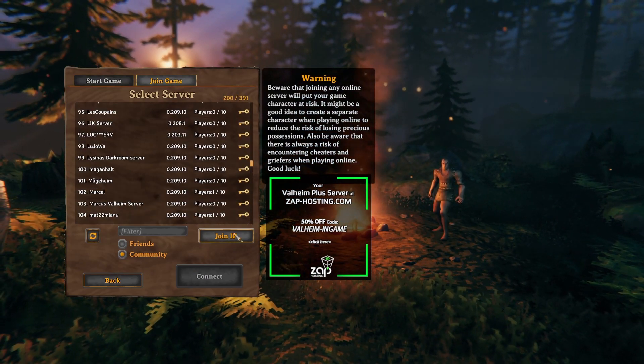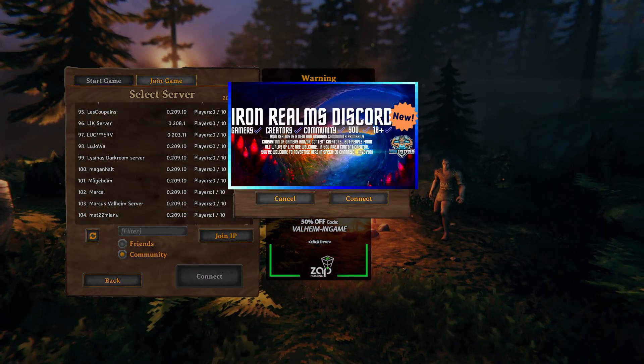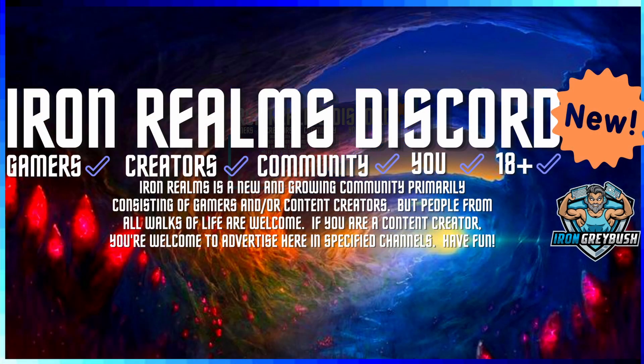After clicking Start, click Join Game, then hit Join IP. The IP address will be available on the Iron Realms Discord channel on the launch date: July 30th, 2022. The final piece to this puzzle is the password — we don't want just any random person coming into our server.